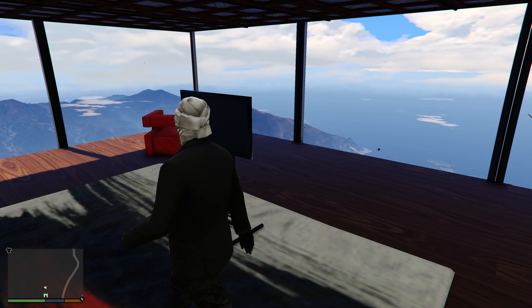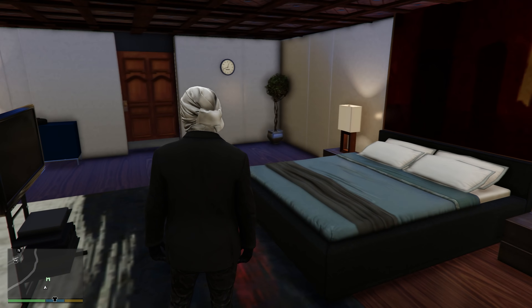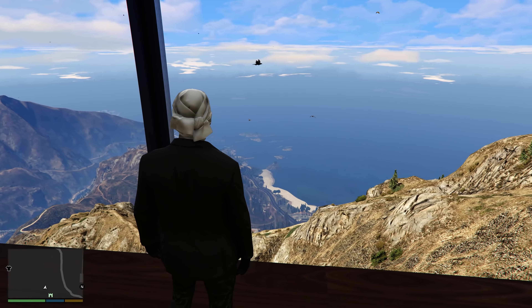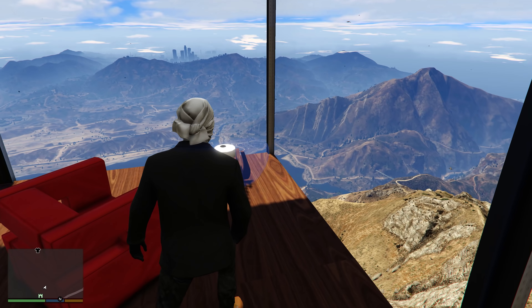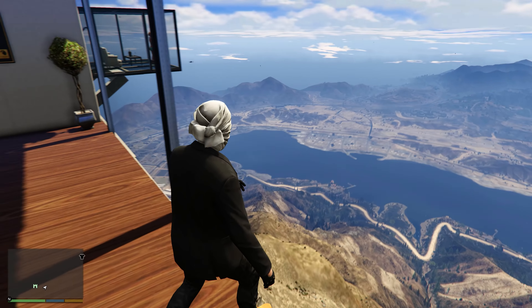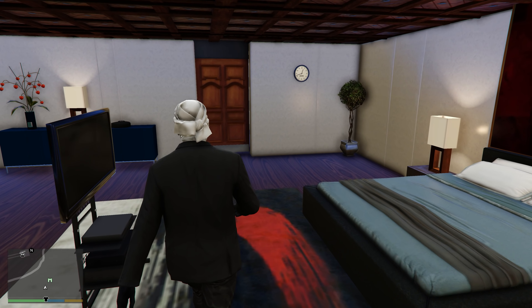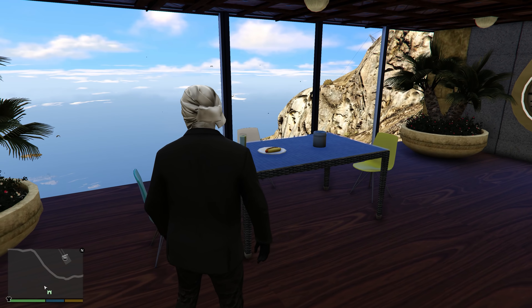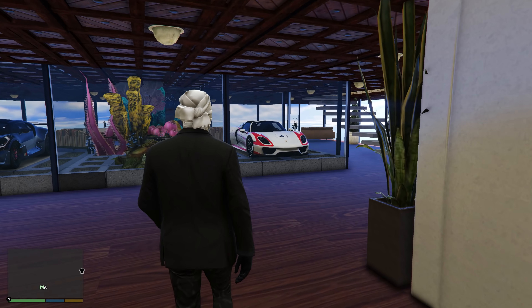Over here we have legitimate floating stairs - I don't know how the architect did this. They're not connected to anything; they're actually just floating stairs, which is kind of awesome. Over here has to be one of the coolest parts of this house: we can walk out here and we're standing on glass. If this glass breaks, we fall to our deaths immediately. But it's amazing because you can look at the entire state from here. That's got to be one of the number one amenities of this house - just having the ability to be up so high and see virtually everything around you.